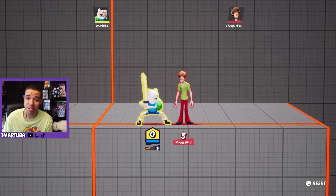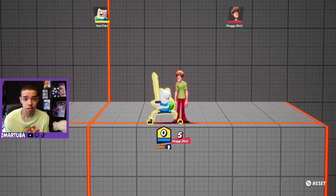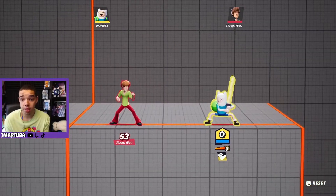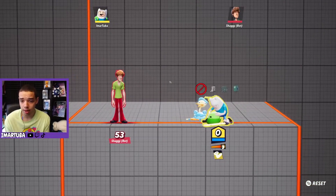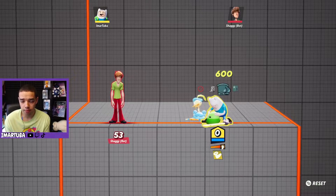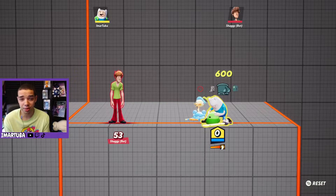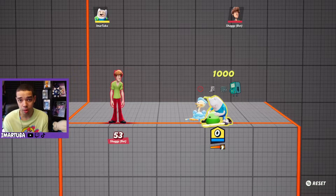Now let's talk about the second crazy mechanic and this is the shop. Every time you hit somebody you collect coins. When you're on the ground and you hold down B it'll open up this little shop menu. You can buy boots which give you extra speed, a projectile shield, or you can buy BMO.